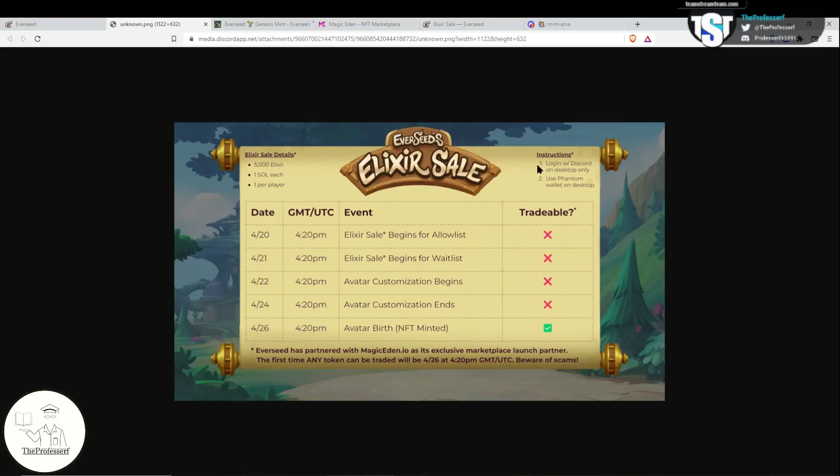Some key instructions: you will need to log in with your Discord account on your desktop computer. Your Discord account in the Everseed community Discord will have been given a special role, whether it's the allowed list, or verified and chat for the wait list. You also have to use the Phantom Wallet extension on your desktop PC to be able to participate.